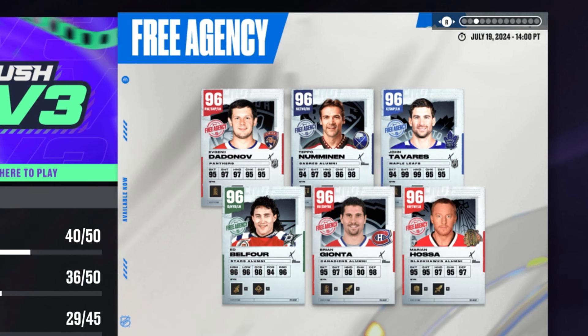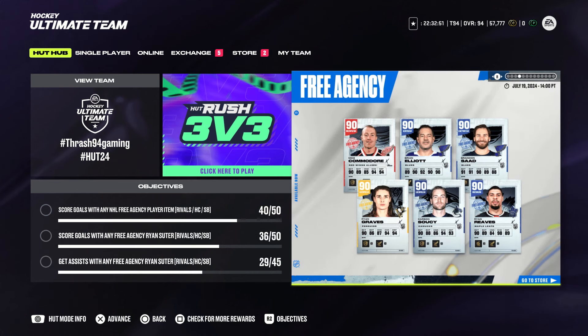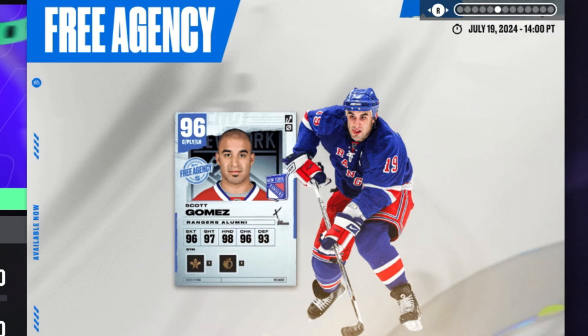Other free agency cards include Dadnov, Numenin, Tavares, Belfort, Gianta, and Hossa, as well as Commodore, Brian Elliott, Brendan Saad, Ryan Graves, Carson Soucy, and Ryan Reeves. There is a 96 overall Scott Gomez that you can earn through moments and objectives, and there's actually a ton of different cards you can earn by playing the game.